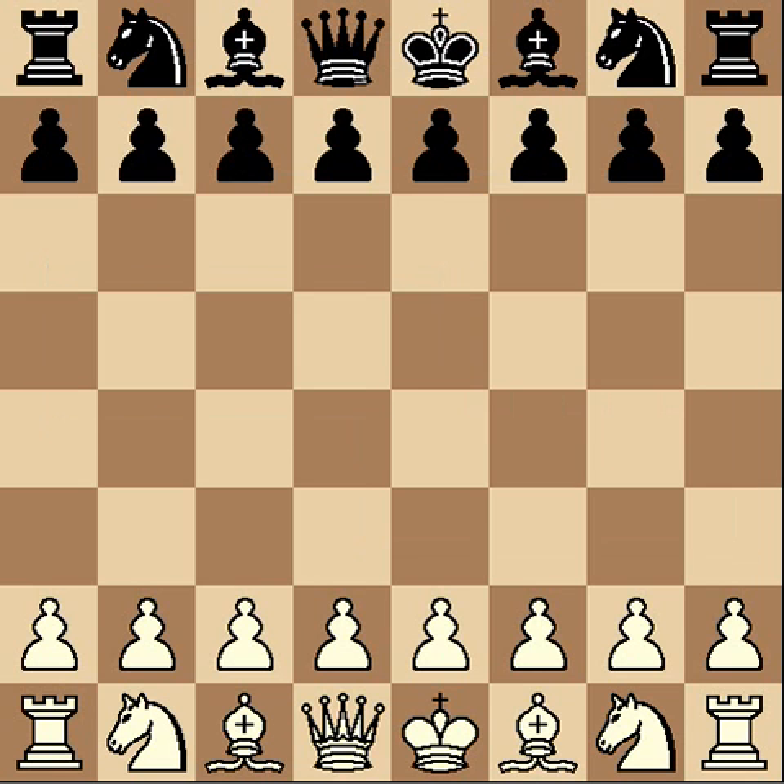When you start a chess game, there are two different colors — the white pieces and the black pieces. And even if you're playing with a different color set, say you have yellow and red, the yellow would most likely be the white and the red would be called the black pieces.